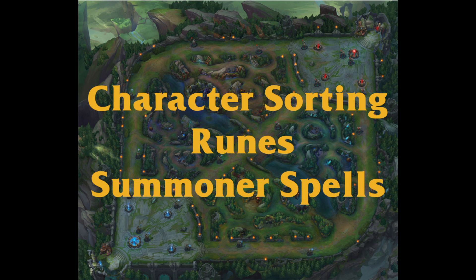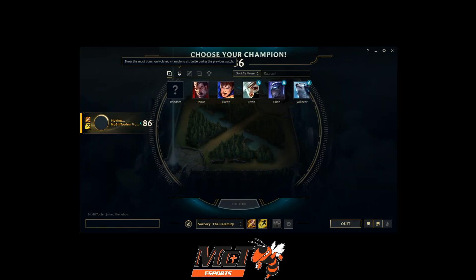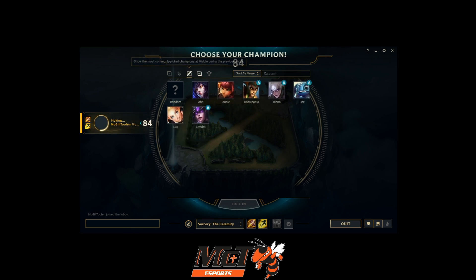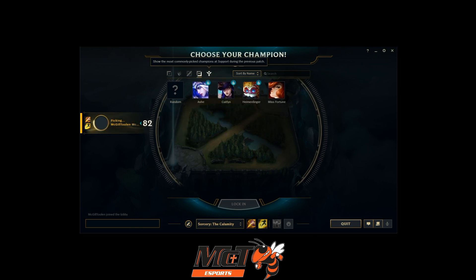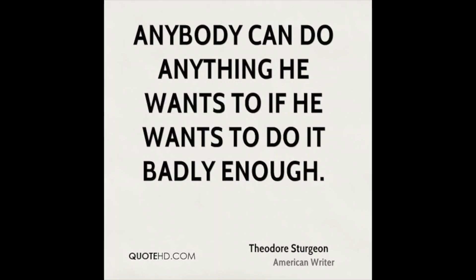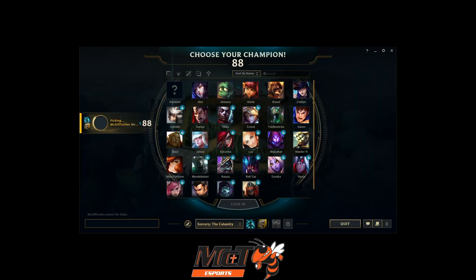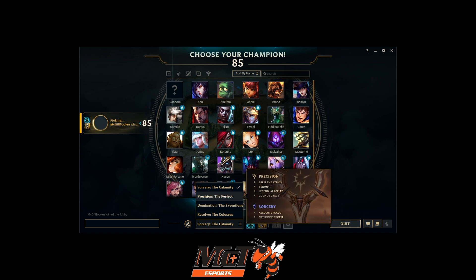On the character select screen you have a variety of options. You can choose your champion. In the top left corner you can choose to sort the champions by their common roles: top, jungle, mid, bot or ADC, or support. Note, just because a character doesn't show up when you sort by a certain role, it doesn't mean it can't be played there — it simply means that it isn't common for it to be played there.